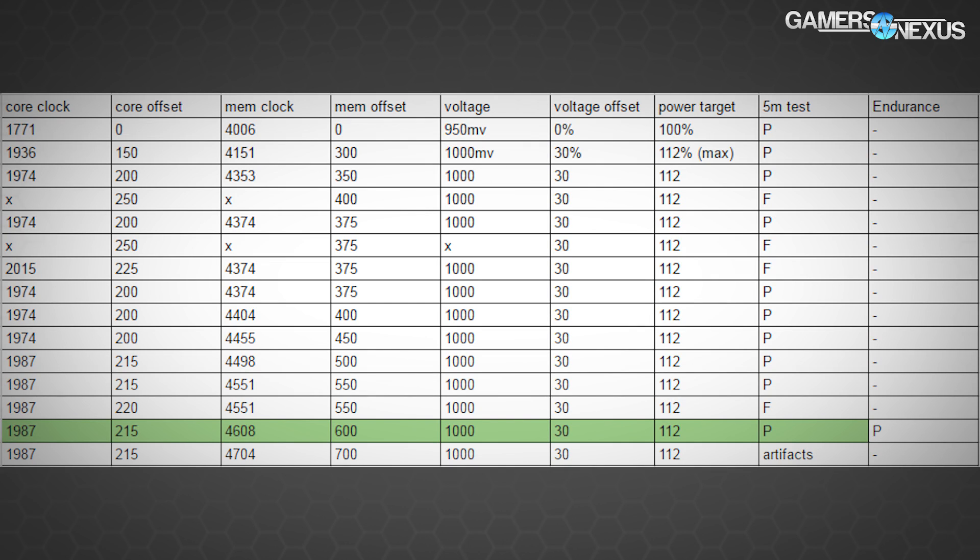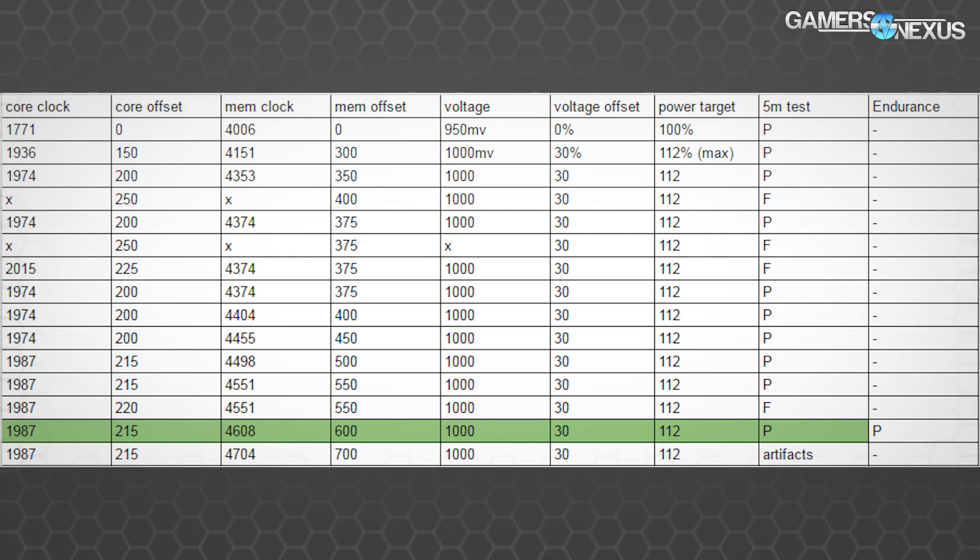Let's look at the table with our stepping results for overclocking. This table shows our progress stepping as we tested each modification to the GPU. Our final tested results, burned in with an endurance test, stayed strong at 1987 MHz core and 4608 MHz memory — that's a 215 MHz overclock on the core and 600 MHz overclock on the memory — which only seemed limited by vBIOS and voltage regulation at this point.